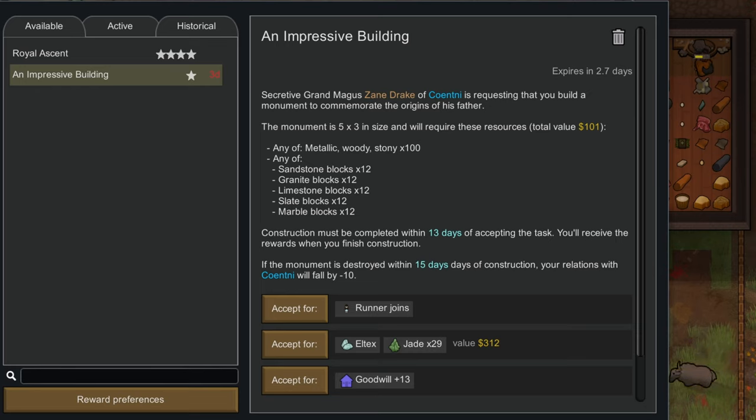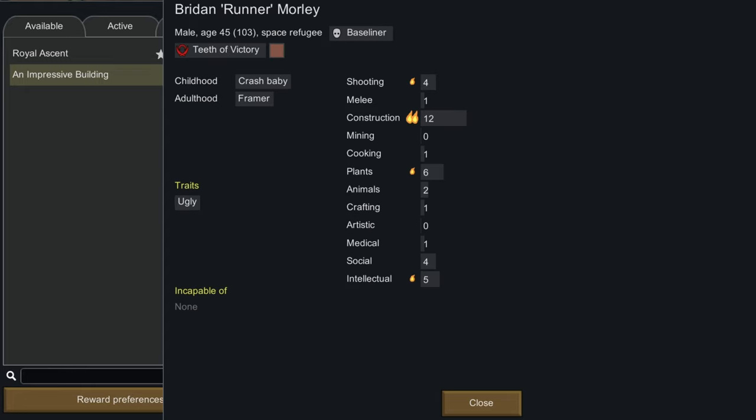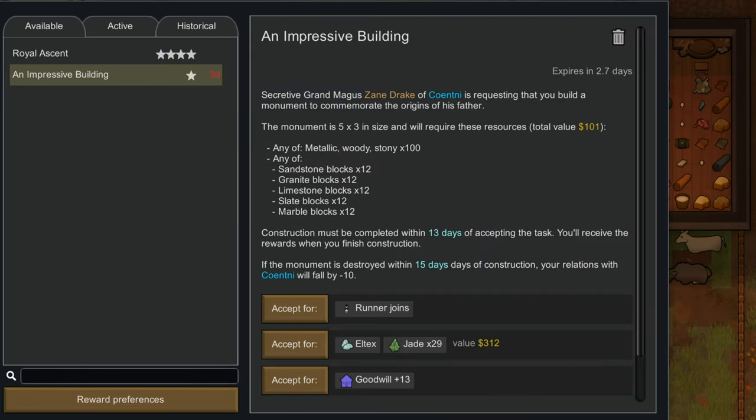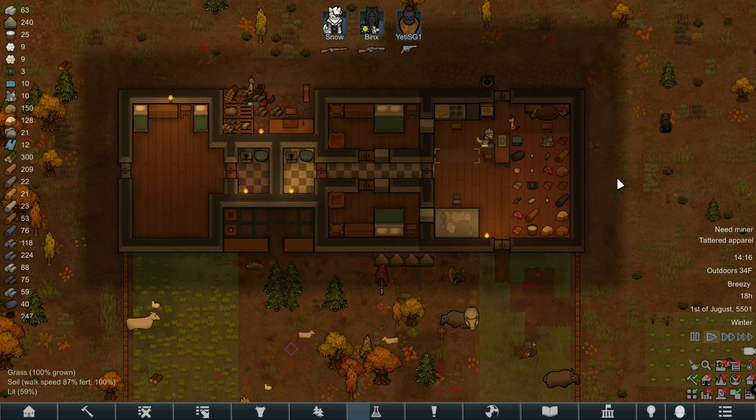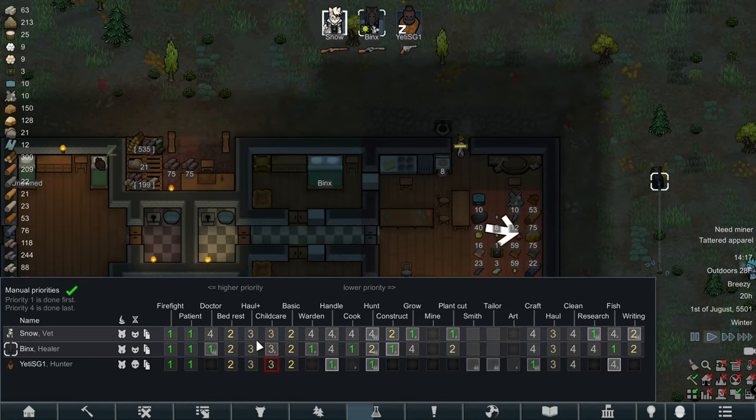There's a quest available: an impressive building, three by five in size requiring wood and stone — that's 15 blocks. Construction must be completed within 13 days and if the monument is destroyed within 15 days your relations drop by minus 10. We've got a choice of rewards, but one of the reward options is a farmer with no construction skill. We don't really need goodwill right now, so I think we're just going to say no thanks.